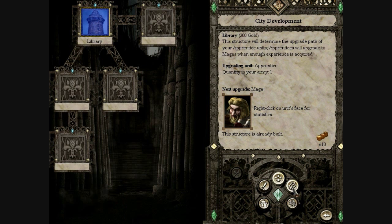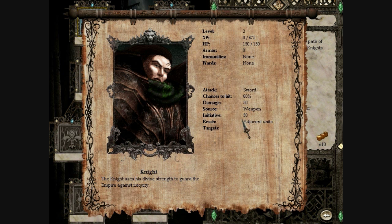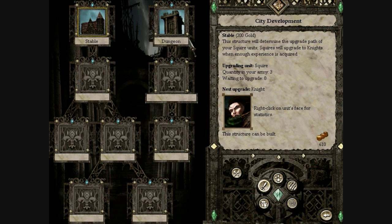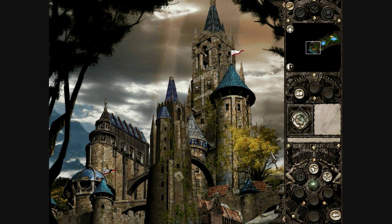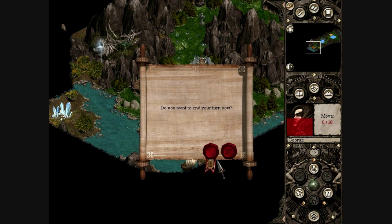Since we're finally using a squire, we can build one of these now. You can turn your squires into knights when they level, or witch hunters. The knight is slightly stronger with a little bit more HP. But the witch hunter has a mind immunity, so any mind-based attacks - things like paralyze - won't be able to affect him, which is nice. So I'll take the witch hunter anyway; the extra 10 HP isn't really a huge issue.